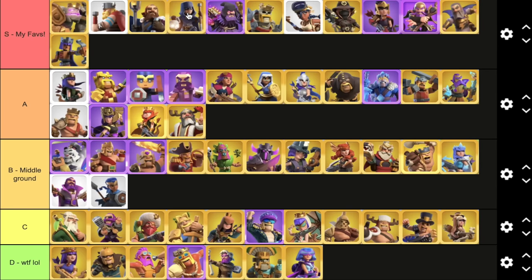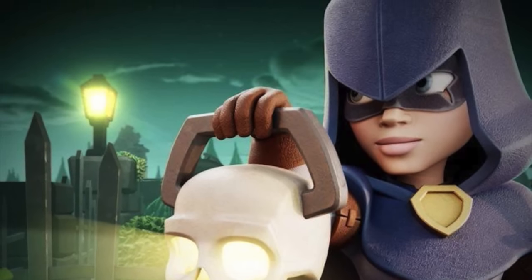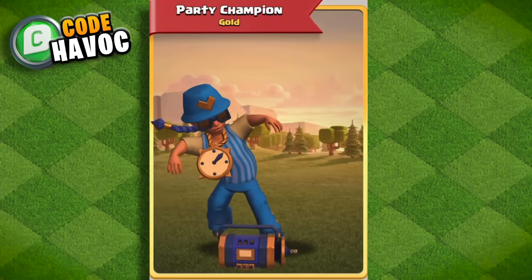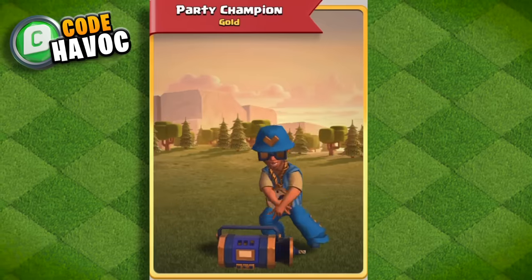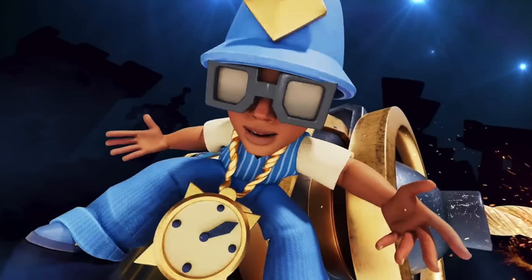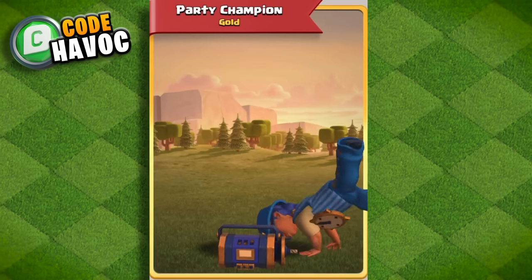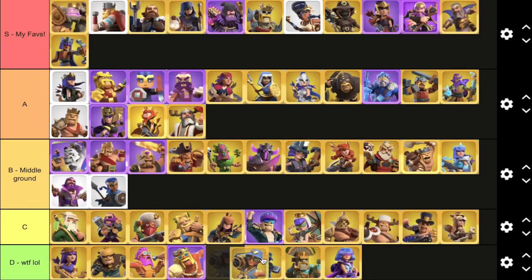The Shadow Champion is the ultimate stealth skin in my opinion. There's not many skins in the game that are just completely blacked out. Party Champion — I hate it and I don't know why they went with this. Out of all the things she could have been in a party theme, it is so unlike a hero. I'm incredibly biased with these party skins, but this one especially — I just don't like it.